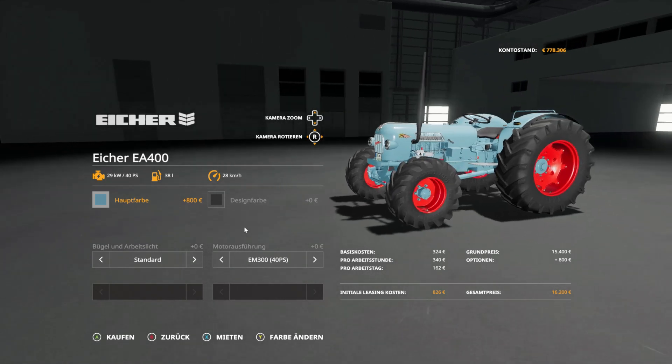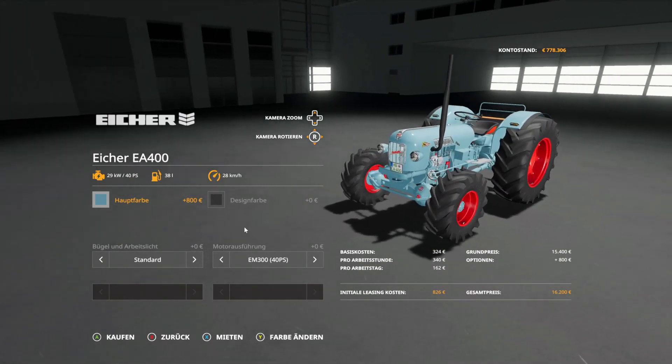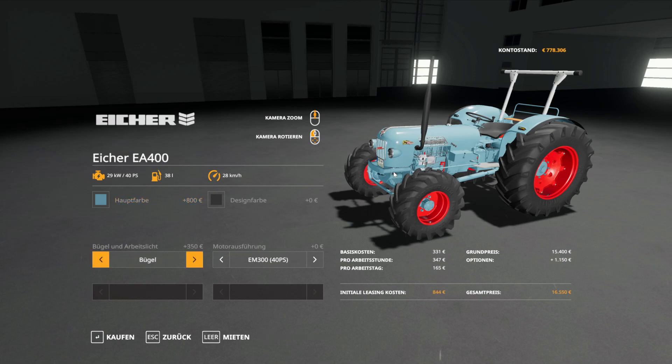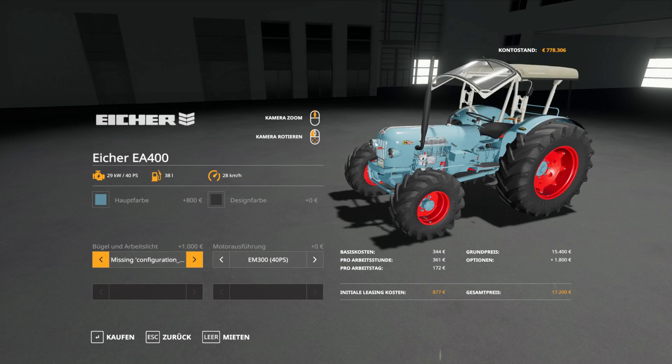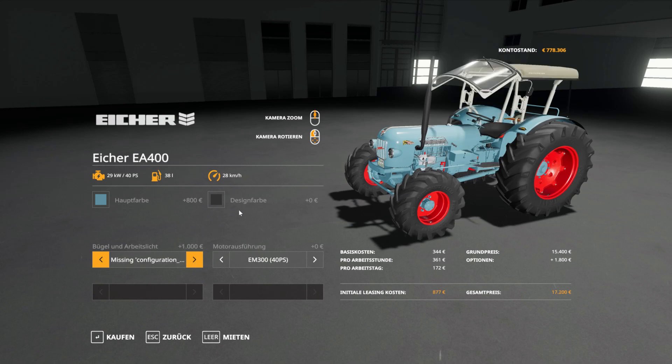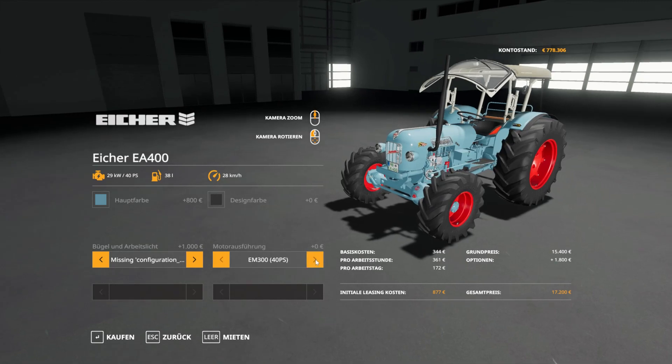Das ist der Eicher EA400 – das ist eine Beta-Version. Ich fand den ganz cool und deswegen dachte ich, ich stelle euch den mal vor. Wir haben hier nicht so viele Einstellungen, was aber auch nicht so schlimm ist. Wir haben einmal die Standardausführung, dann die ganze Sache mit Bügel, Bügel mit Arbeitslicht, und dann einmal Bügel mit so einem Dach drauf, wie die Schlepper das früher hatten. Dann haben wir einmal die Motorausführung: das ist einmal der EM300 mit 40 PS aufgedreht, und auch A50.